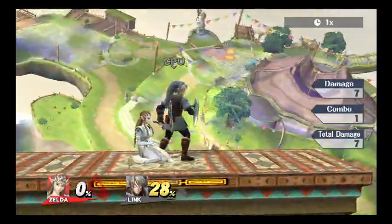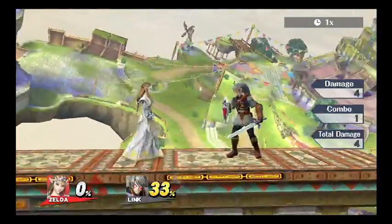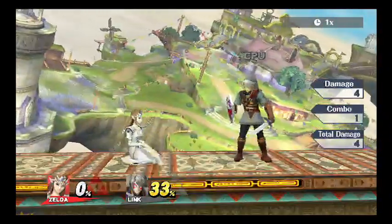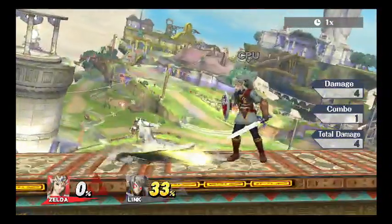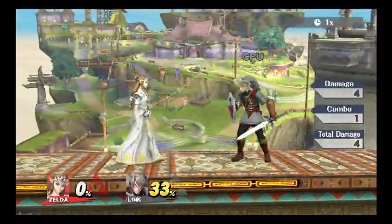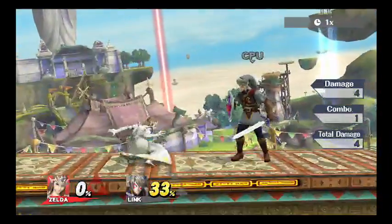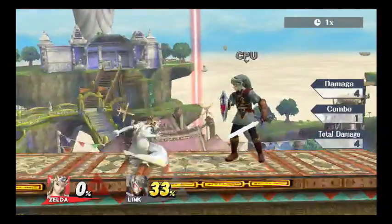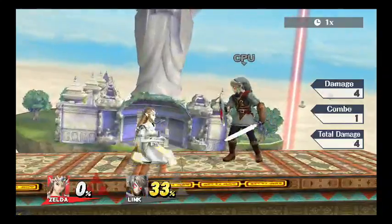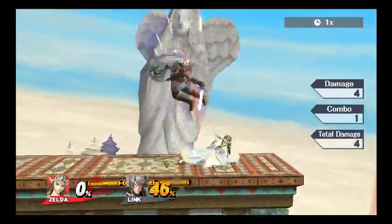And then we got down tilt, which is the omnipotent move. Look how far that move reaches — the hitbox is way farther than her foot. Do you see that white flash that's a little past her foot? What you could do is combo down tilt into down tilt like that.